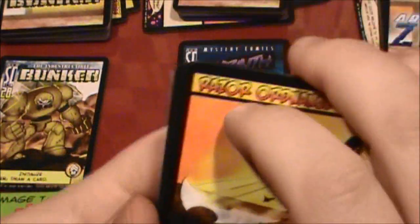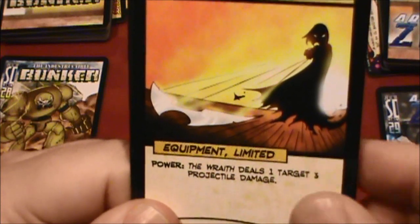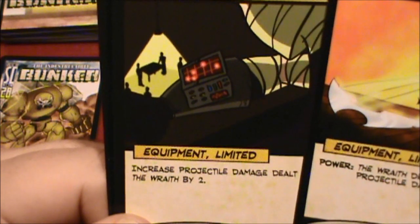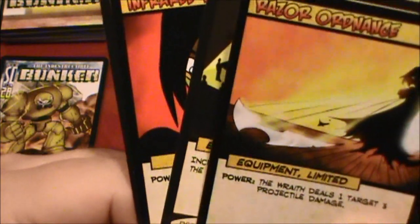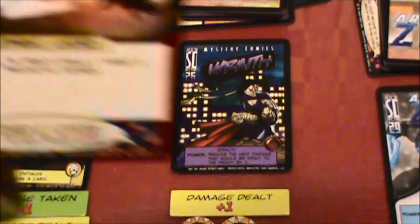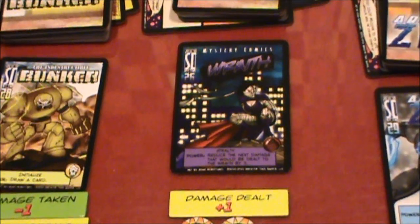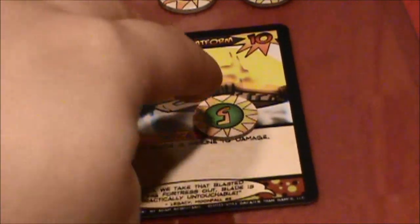It's power time — and thanks to the Utility Belt, we're going to be able to do two powers. Let's make our attack first: one target, three projectile damage, boosted by two for the razors — that's five damage, six damage, and the Obsidian Field makes it seven damage total to a target.